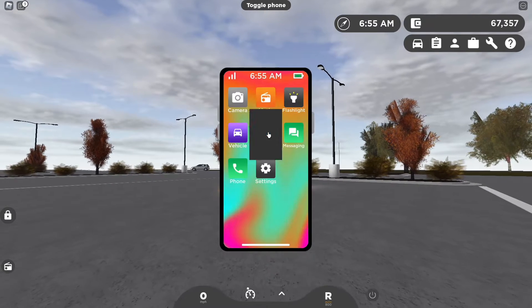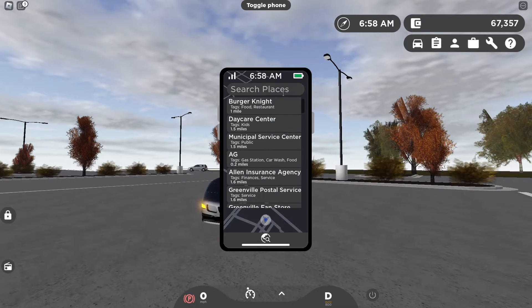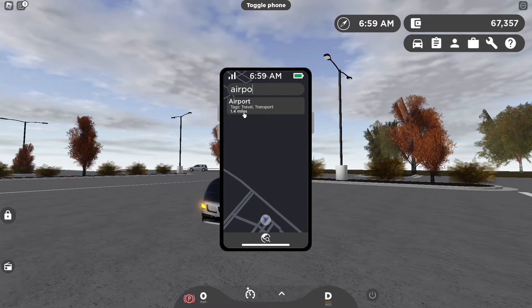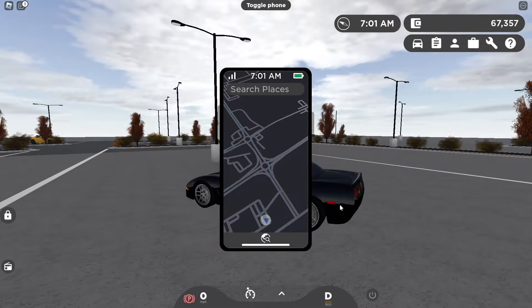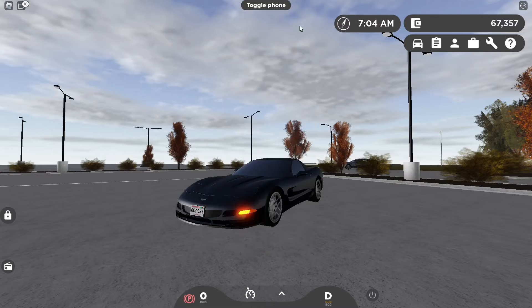The first method is going to the airport. You can use your navigation app on your phone if you have one and just search up airport — it's gonna show this, which is 1.4 miles away. But if you guys don't have the phone then just follow where I go.